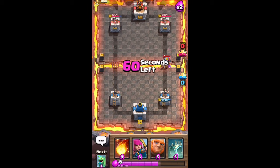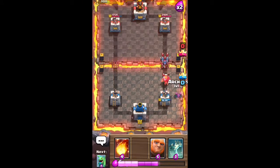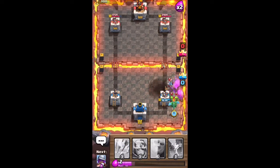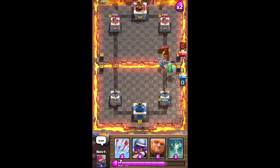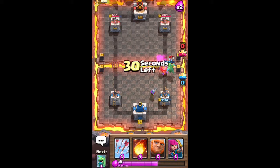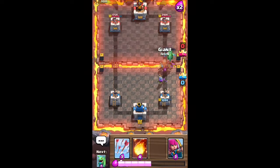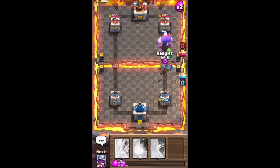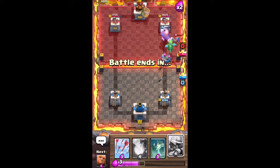He drops a knight with some minions behind it — he just drops everything on the bridge, which will make this battle really easy for me. Pro tip: if you drop a lot of stuff on the bridge like this guy does, you need to stop doing that because it's not gonna work out for you. I drop a knight and baby dragon to take out all the stuff on the bridge. He has a knight and prince coming down the lane and I counter with a tombstone. This baby dragon really gets its worth right there. I place a giant down and have a musketeer and archers coming down the lane, then drop into a baby dragon for a massive push.